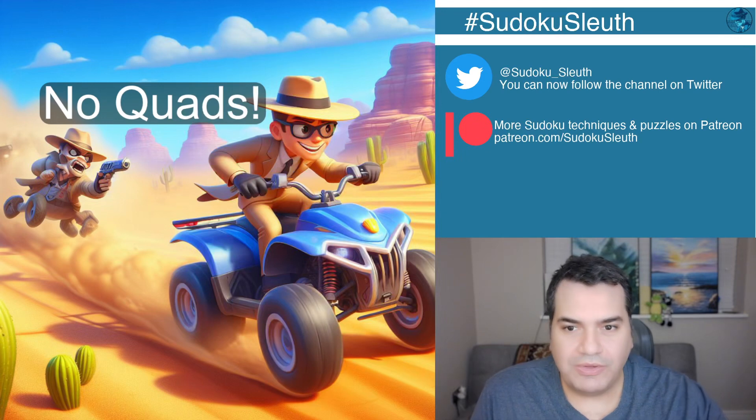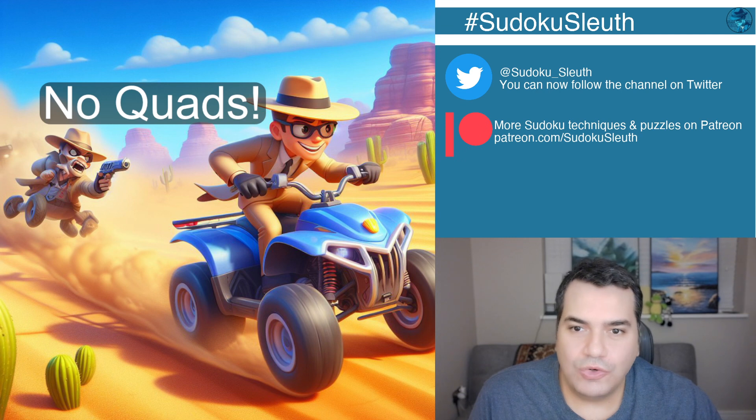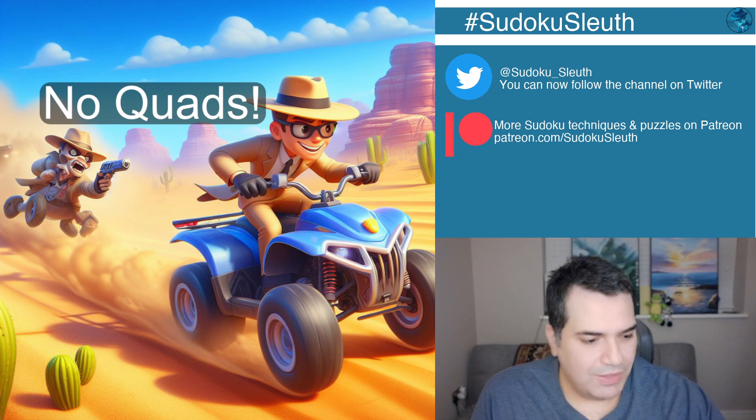Hello and welcome back, it's puzzle time with Sudoku Sleuth! Today we're looking at 'No Quads Here' — that's the full title. You can see Sleuth breaking the rules on a quad bike, being chased by what looks like a mummy shouting 'No Quads' with a gun pointed at him. If mummies are being used for law enforcement, I'm absolutely certain we're all going to be obeying the law.